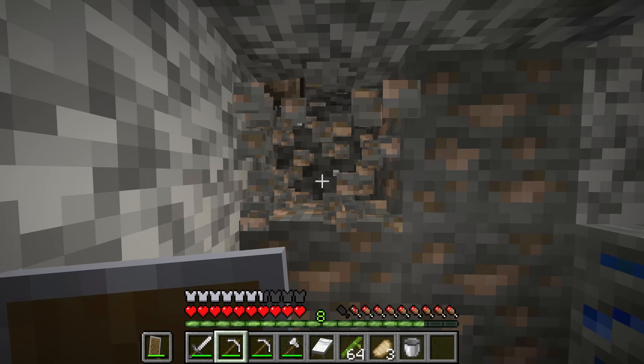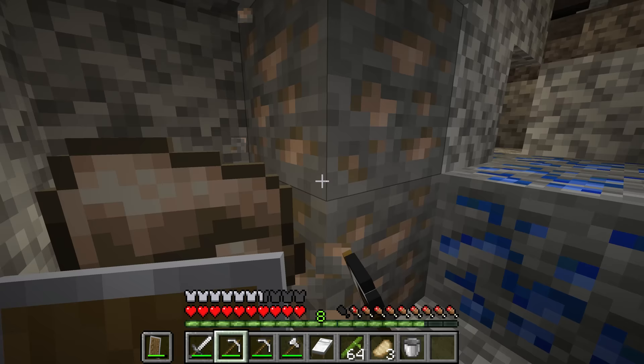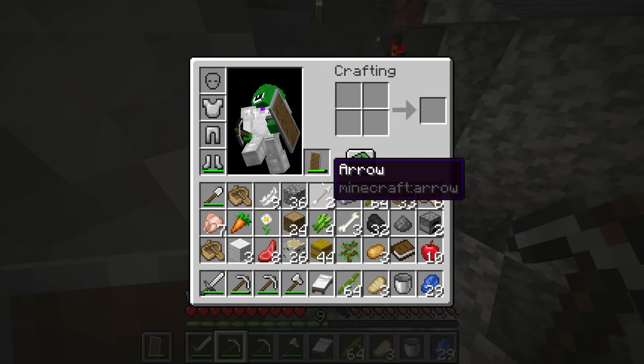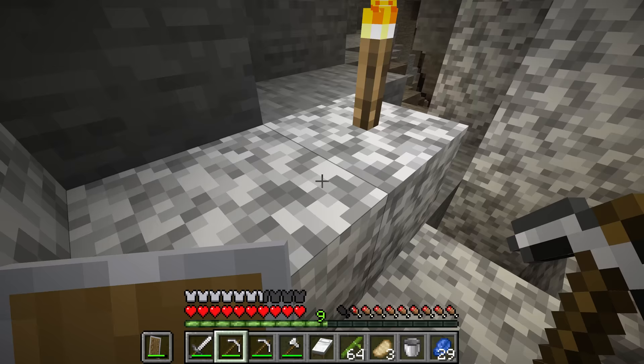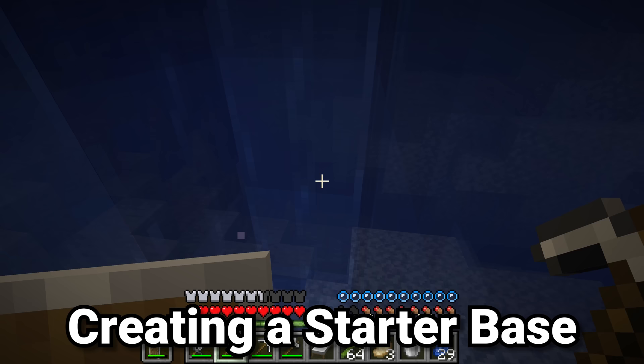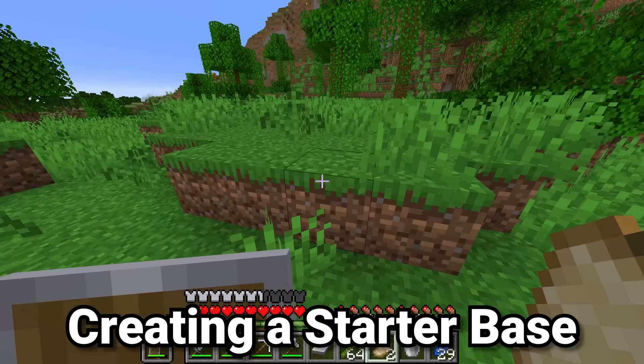Now we're finally going to have enough iron for all of our tools, but we're running into a small problem — our inventory is entirely full. We want to go down in the mines and try to find some diamonds. That's why we're going to take a small break in our progression chain and go on to the next step: making a base.